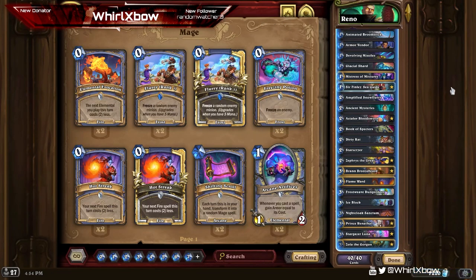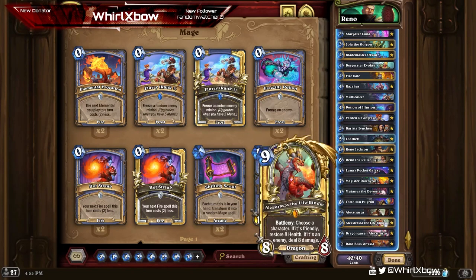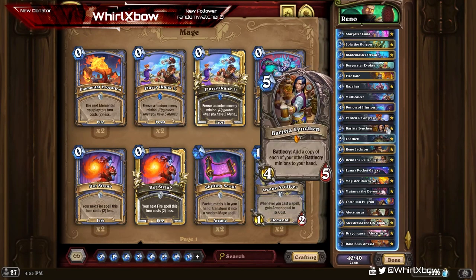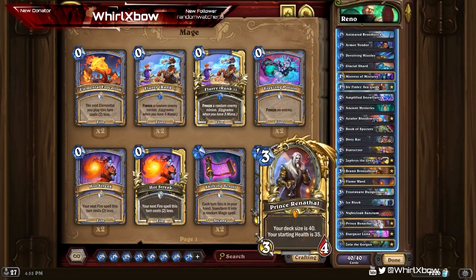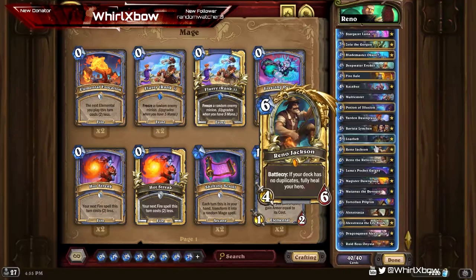Anyways, this deck is still so much fun and, as you can see, did pretty good. I believe Pirate Rogue is an actual fairly solid matchup for the deck, which kind of confuses me as to why it's not played more to try and counter that deck. Maybe because of the sheer price of the deck — there's only a couple of legendaries... four, five, six, seven, eight, nine, ten, eleven, twelve, thirteen, fourteen, fifteen, sixteen, seventeen, eighteen, nineteen, twenty, twenty-one. Over half the deck is legendaries, roughly.